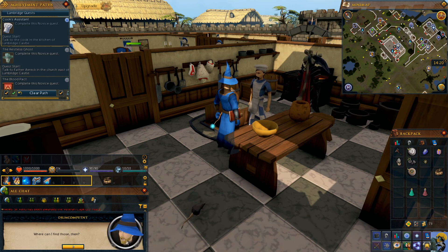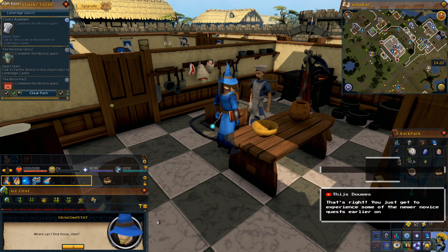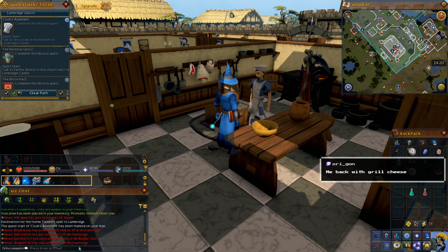Where can I find those? I usually send my assistant to get them for me, but he quit. I've marked some places on your world map in red — you might want to consider investigating them. I like how instead of telling me the items I want to get for the quest are there, he's just indirectly saying you might want to consider investigating. I'm not even going to consider investigating — I'm just going to investigate.